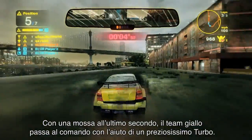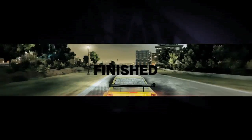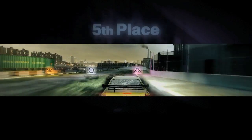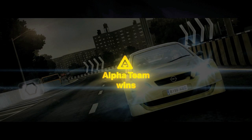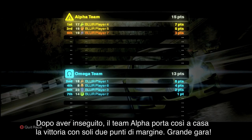In a last second move, the Yellow team takes the win, all with the help of a much needed Nitro. After racking up the points per position, Alpha team walks away with a win by only two points. Great race.